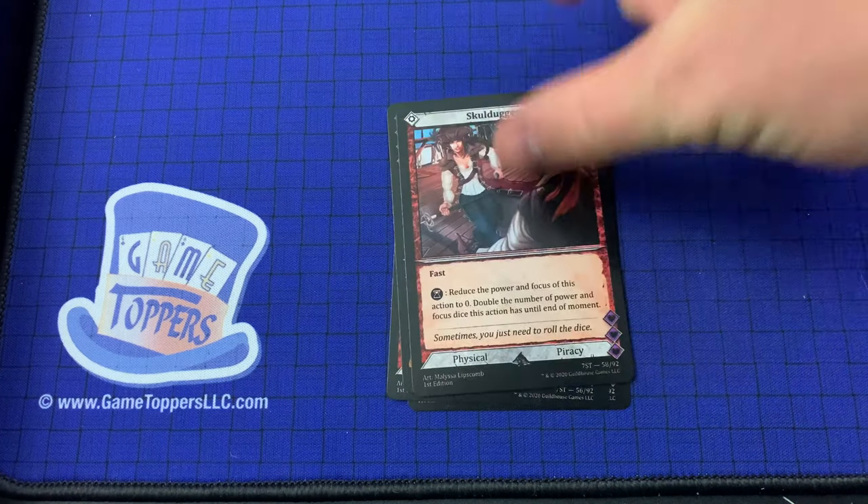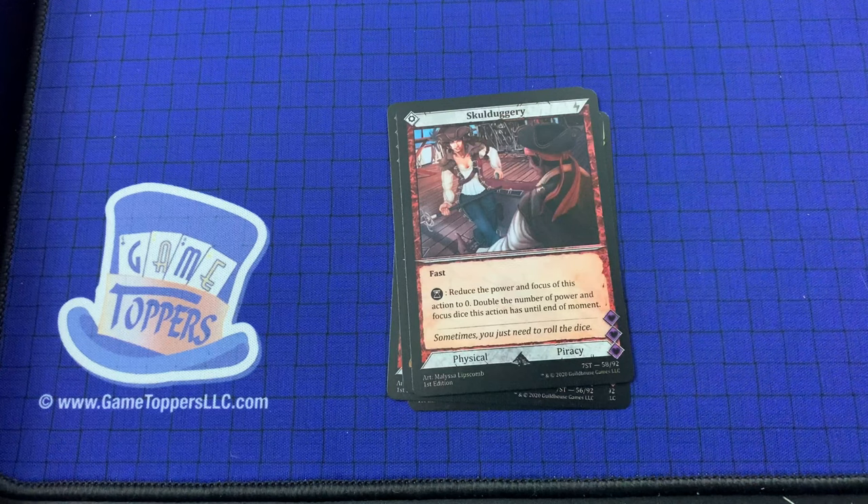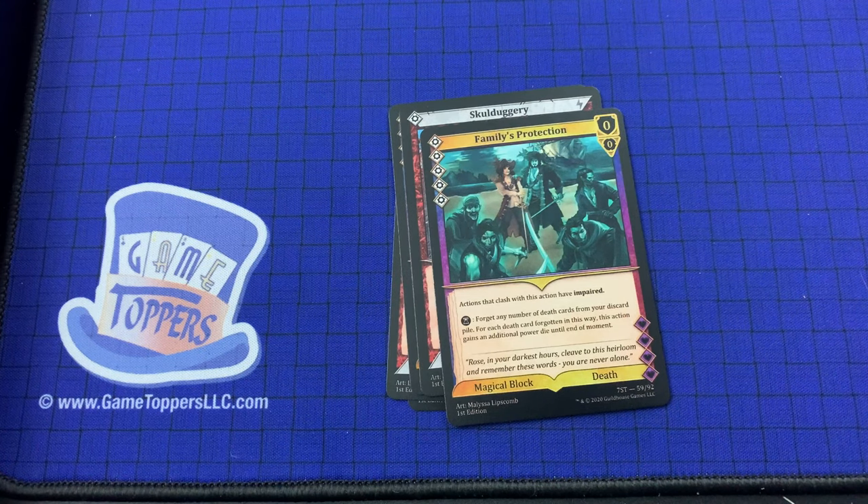We have Skullduggery — 1 cost, fast. Reduce the power and focus of this action to 0, then double the number of power and focus dice this action has until the end of moment. Physical and piracy. Then Families Protection — 5 cost, 0 and 0. Actions that clash with this action have impaired. Forget any number of death cards from your discard pile; for each death card forgotten this way, this action gains an additional power die until the end of moment. That seems powerful. Magical death.